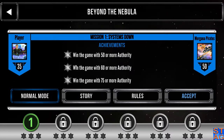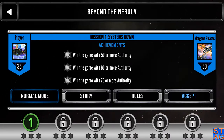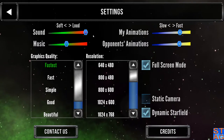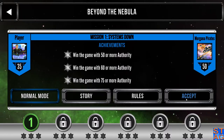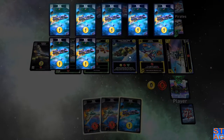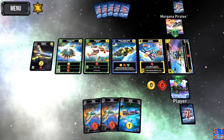So the achievements for this mission — note we're starting off with 35 authority. Pirates are starting off with 50. Win the game with 50, 60, or 75 or more authority. Special rule: at the end of each of your turns, both sides will gain two authority. So we're going to be fighting a bit of an uphill battle. We're starting off with a base deck of eight scouts and two vipers. The pirates are starting off with eight scouts, a viper, and the Battle Bot.